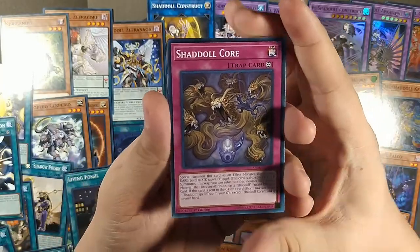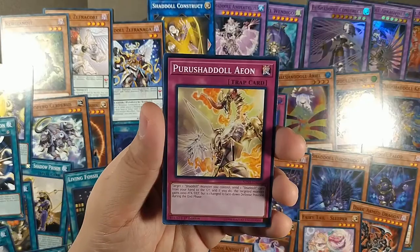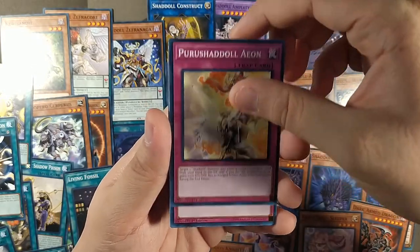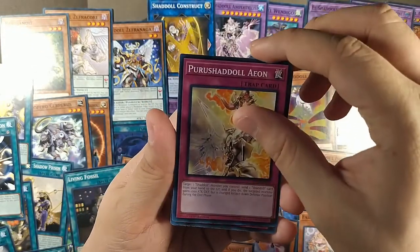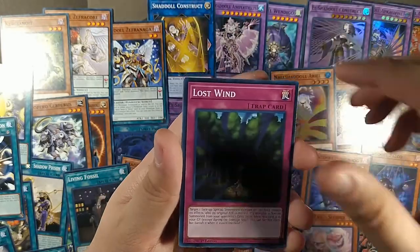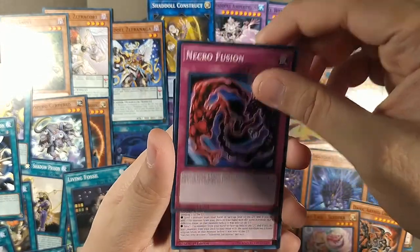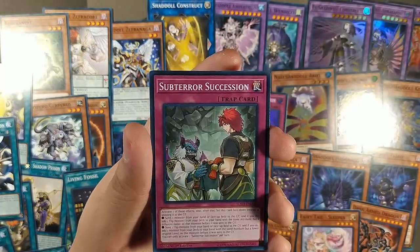Onto the traps: Sinister Shadow Games, Purushadal Aeon, Lost Wind, Unending Nightmare, Necrofusion, and the last card — Sub-Terra Succession.